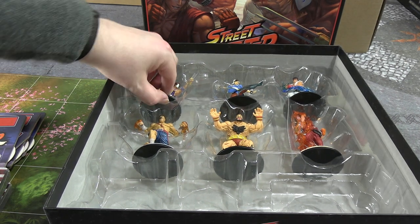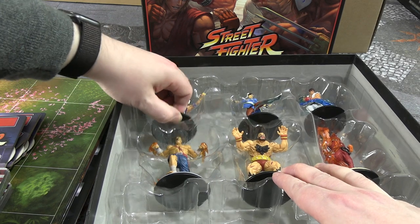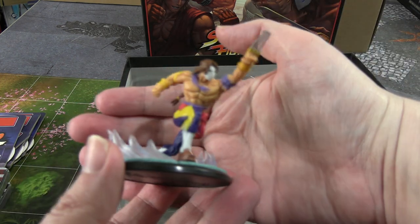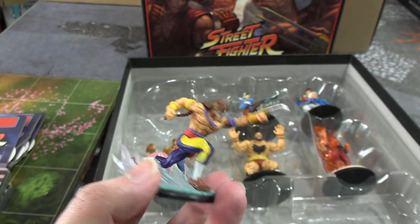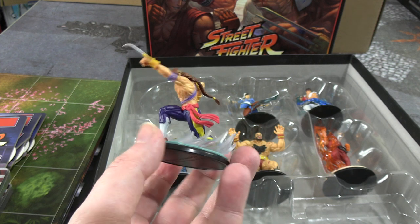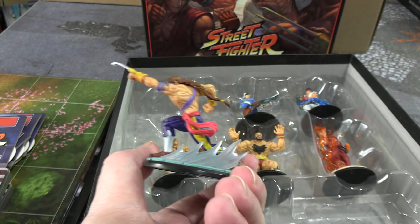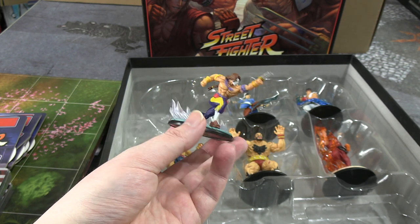We'll start top left with Vega. He's in there tighter than I thought — good grief, I don't want to break it. There we go. So again, pre-painted. The criteria to judge these against would be things like Amiibos or Funko Pops. The colour is definitely more deep than those examples and for the most part it looks pretty cleanly applied. You could touch them up a little bit — there's a tiny dollop there that someone's missed — but at that table distance if you're playing the game, it looks decent.